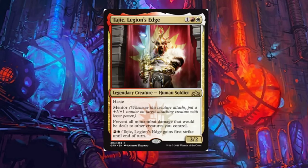Tajic, Legion's Edge: a three-drop human soldier with haste and the mentor ability, three power two toughness. Prevent all non-combat damage that would be dealt to other creatures you control. This standard is really crazy — there's a lot of weird little tricks and things that just slow things down and then crazily speed things up. There are cards that deal like three damage to each creature, and Tajic is going to stop all that, which is pretty nice.